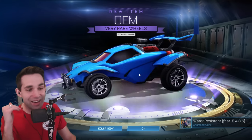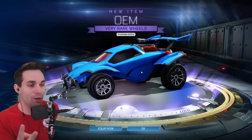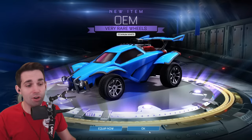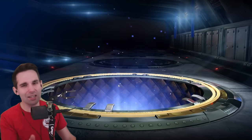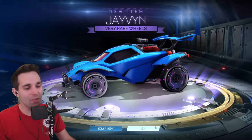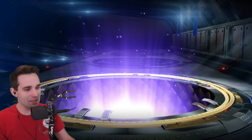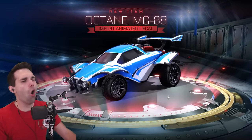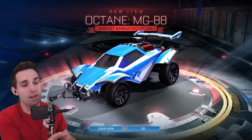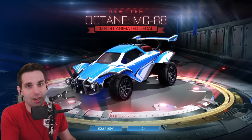Titanium White OEMs! I don't know what my luck is right now — I really don't. That's my new number one, followed by the purple OEMs and the purple Merc. We just have so many items to choose from. Now would be a great time to use creator code Try House — leave a like, subscribe if you haven't. Javins — not bad wheels, actually kind of slept on. But we've got Titanium White OEMs, so I'm immediately spoiled. Octane MG88 import — probably the best animated import decal for the Octane. You see a lot of pros using this right now, and with those Reapers we got earlier, we just got this man a solid Octane design.